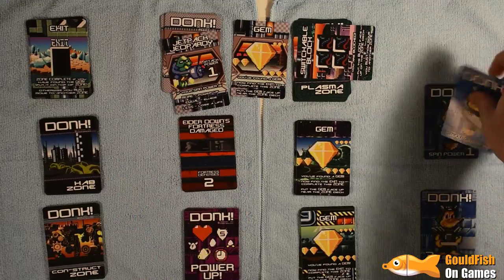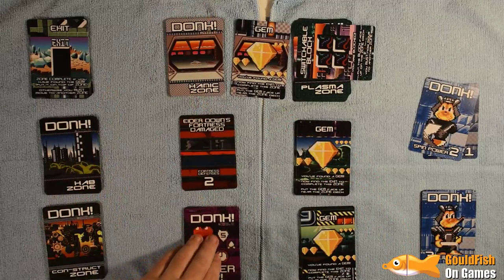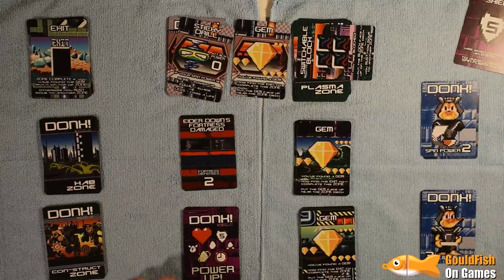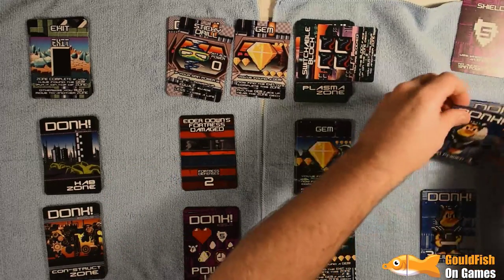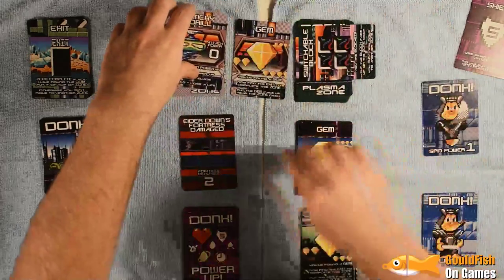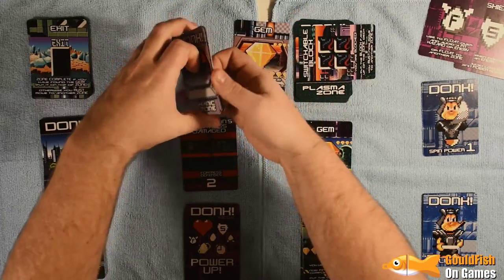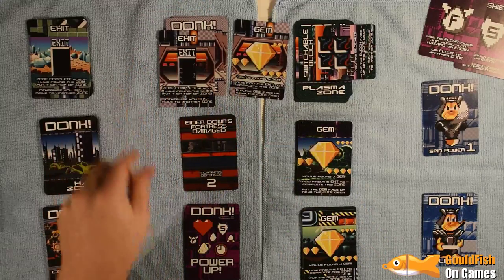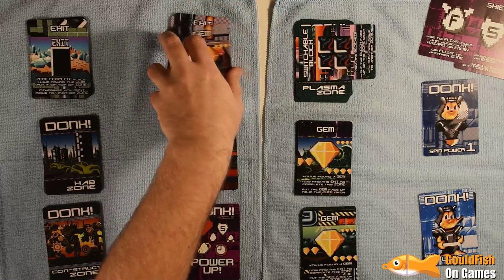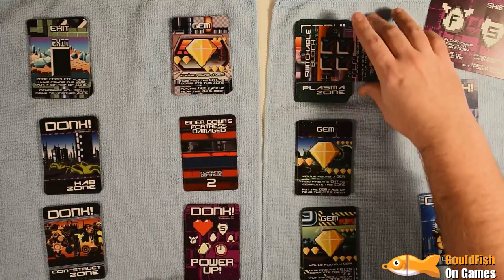One vs three — we go down to two, it gets defeated, and we get the shield. Zero vs two — it's defeated as well. Actually, I'm not going to use the shield — let's go down to one power and get another power-up, which is the Float. We find the exit, which means we go back up to four lives. We only got spin power of one so we can't touch Elderdown again. Let's go back to Plasma Zone.